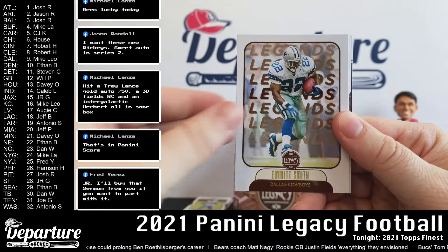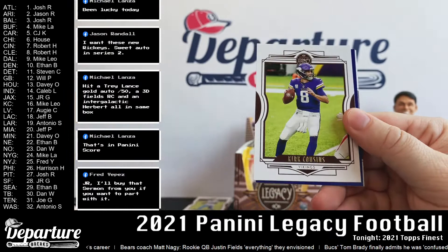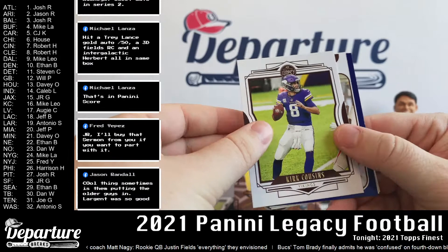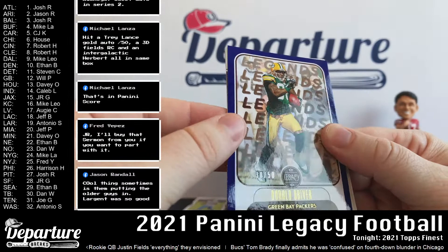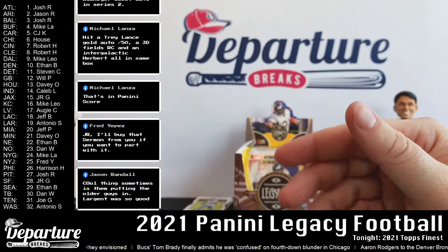Dante Hall — haven't heard that name in a bit. Emmett Smith, Dak Prescott. Blue color parallel coming up — Jaylen Rager, Kirk Cousins. What do we got here? It's a legend — Donald Driver, out of 50, that's 30 out of 50. Cool — in there for Green Bay, nice, Will. Rookies here: Tutu Atwell and Elijah Mitchell.